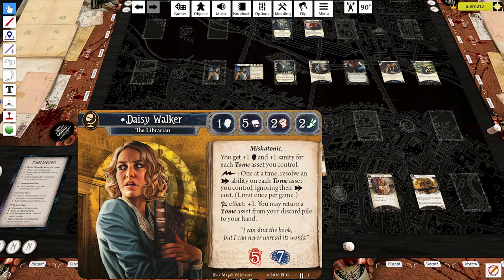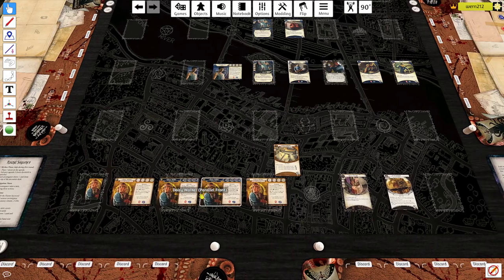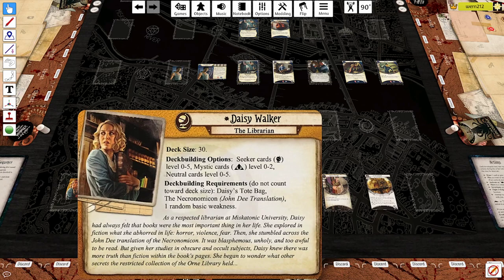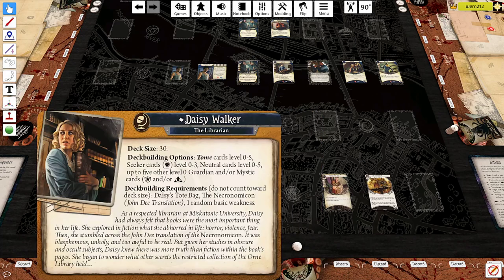If you want to go spellcasting Daisy with five, six, or seven Willpower, you probably want to use the new front and the old back, because that gives you unlimited access to Mystic level zero to two. The new backside gives you access to Guardian or Mystic cards, but only five of them and only level zero. So the new backside is quite confusing, because we don't have a lot of Tomes that aren't already in Daisy's zero to five Seeker or zero to two Mystic access.